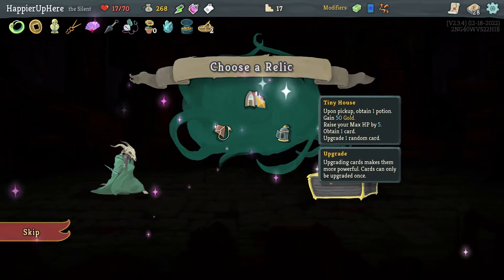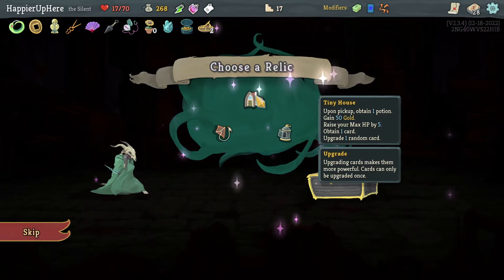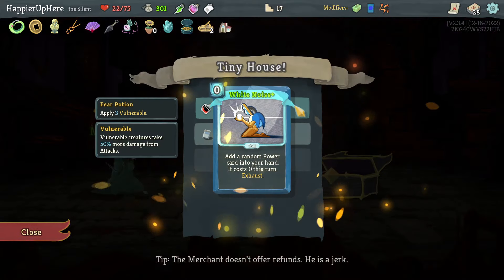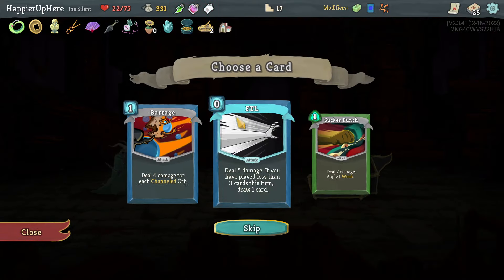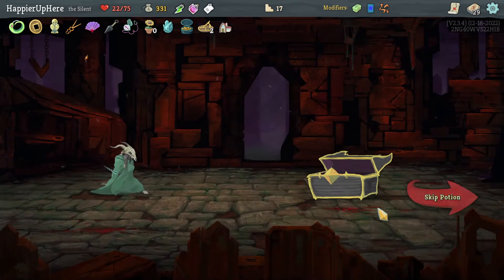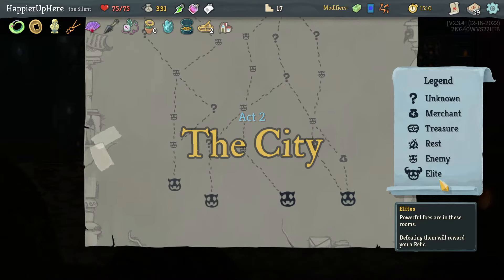Pick up between one potion, gain 50 gold, obtain one card, and upgrade one random card. Got the White Noise upgrade. A pure potion which I don't think I need. Let's take the FTL. Bronze Automaton — I did just pick up an upgraded Buffer, so that might help. Only four elite paths this time — that's a bummer. If I go on the left I'll get five Merchant rooms, and that's what I'll do.